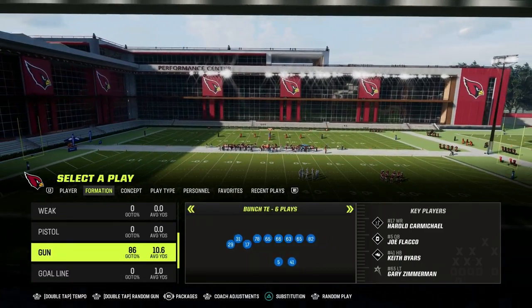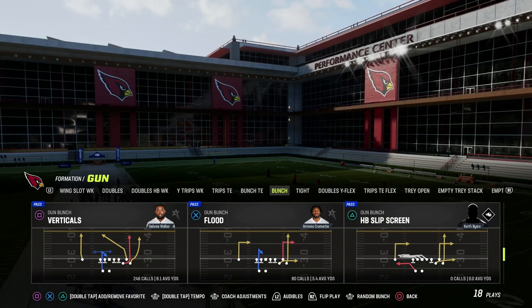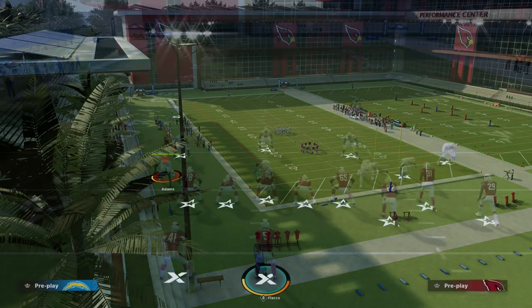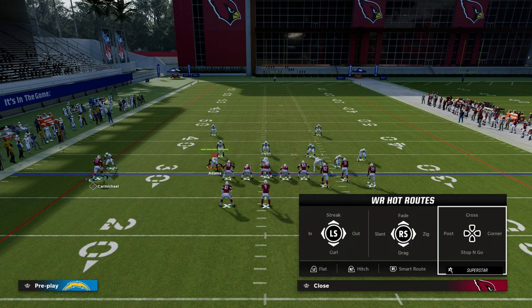I'm going to show you this specific concept today from several different formations in the Lions Playbook. I've got a whole e-book on this in my Patreon — you can join by clicking the link in the description. So with Mesh Post, basically the idea in a shallow crossing situation would be something like this.